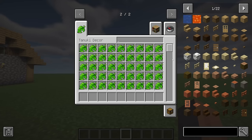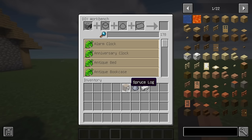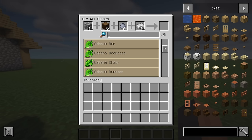This mod adds 170 more blocks ranging from clocks, seats, and beds to storage, lights, and decoration. Furniture is created using the DIY workbench — place cobblestone, logs, clay balls, and iron ingots in the DIY workbench and select the item to craft. DIY recipes can be disabled in the config.